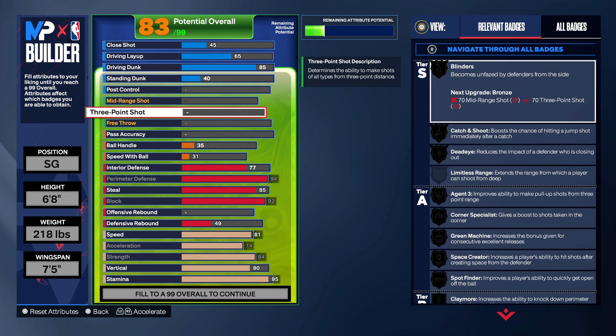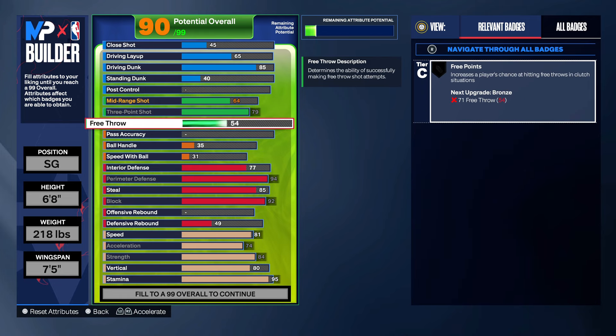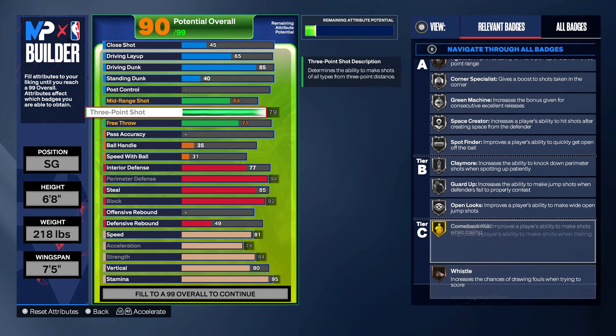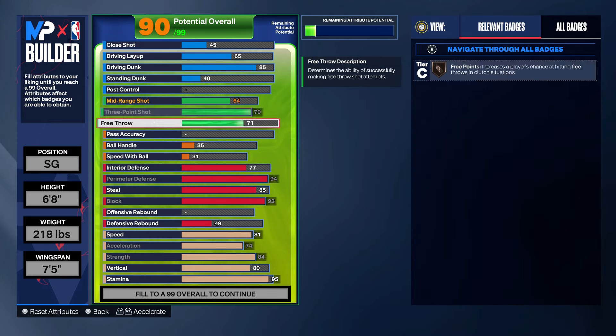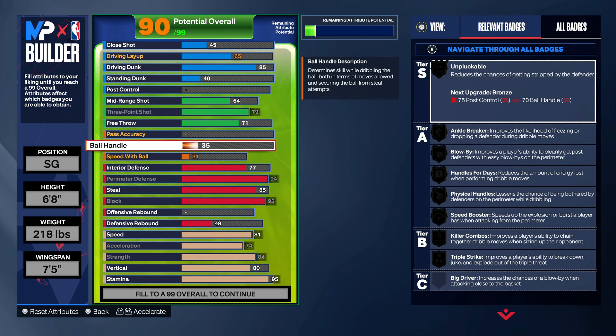We gonna go to the three ball. This is a pure lockdown — you see the defense. You gonna be able to get steals on ball, lock up on perimeter, and on the way to the paint. Max out the three ball. Just go 71 right here on the free throw. You getting silver blinders, silver open looks. Your badges are heat — you definitely gonna be able to spot up and shoot off the dribble too.